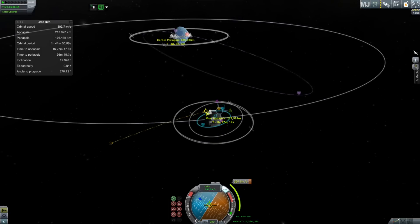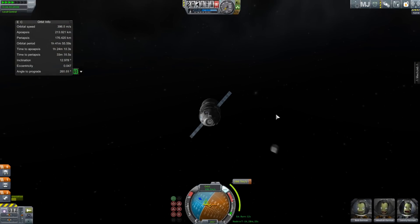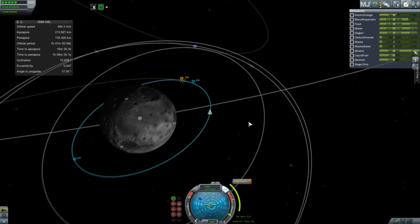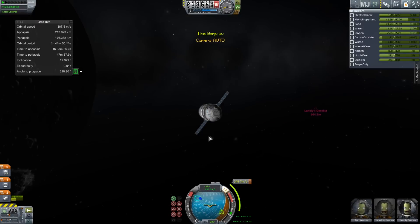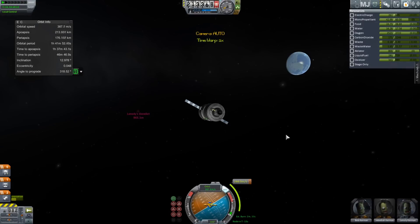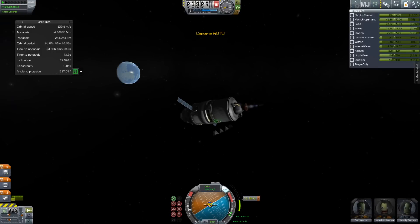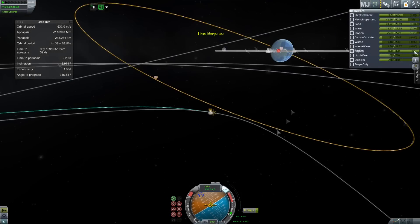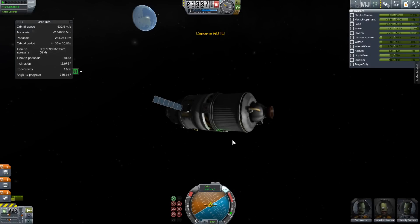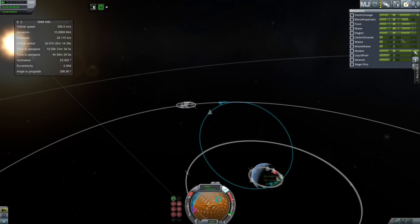I'm just going to take this right back to Kerbin — they're not staying at the space station, it was just a bit of a pit stop. I'll hopefully eventually build a much bigger station and use that for really big missions. I kind of want to make this all as reusable as possible because it makes sense. Let's head down to Kerbin — although there isn't really a down in space, we just kind of pick a down. If we're heading towards Kerbin, it can be down, because it's relative to Kerbin.